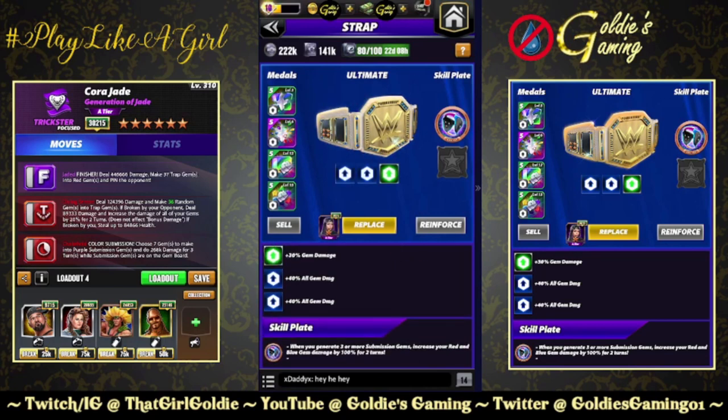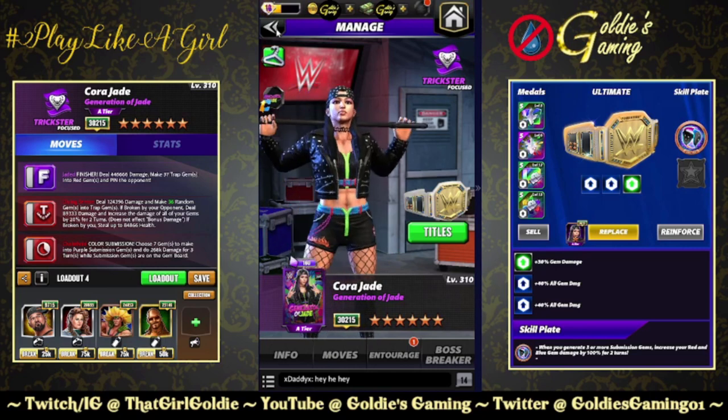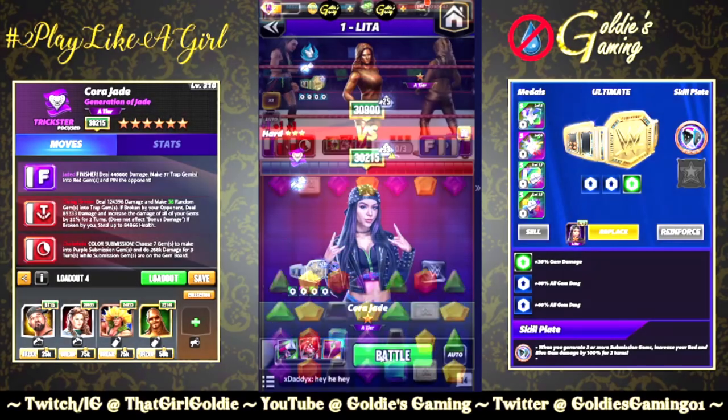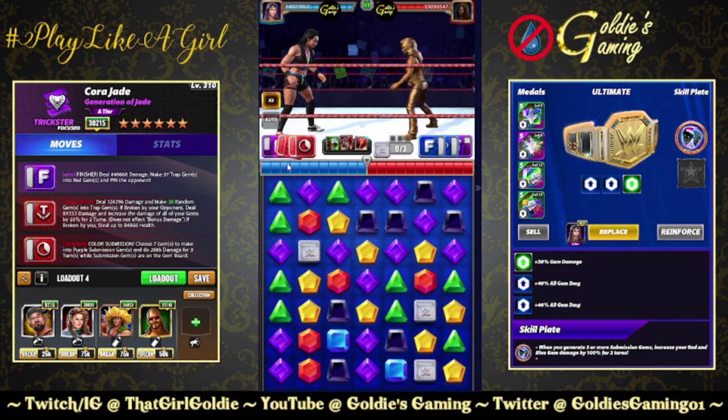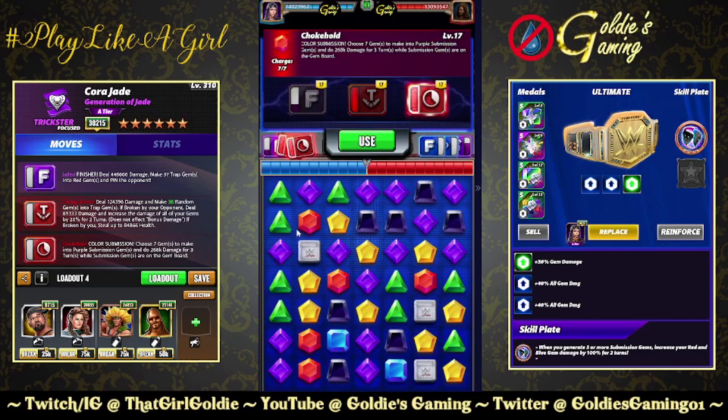Whenever you generate 3 or more submission gems, increase your red and blue gem damage by 100% for 2 turns. So we're going for turn 2 here, but it should be a lot stronger. When you consider we did 10 mil turn 1 without it, it should be pretty good. There are two ways we could play this: put the trap gems out first and get the opponent to break them, or put out the sub first. I'm going to put out the sub first.